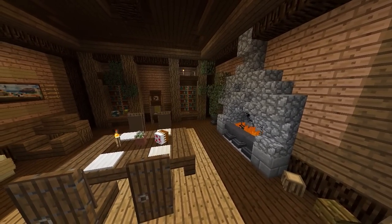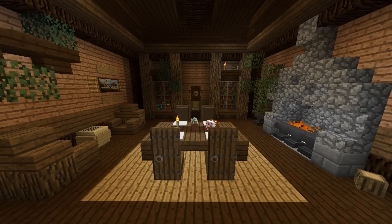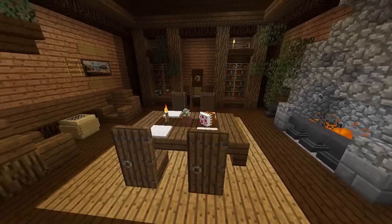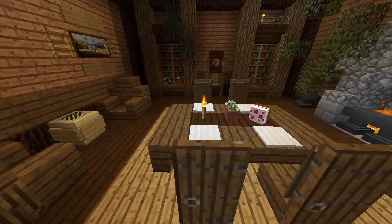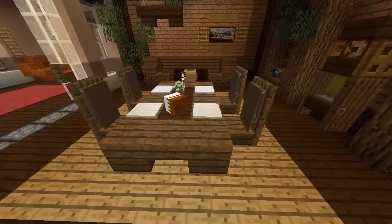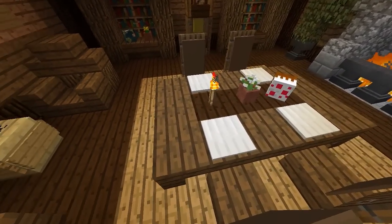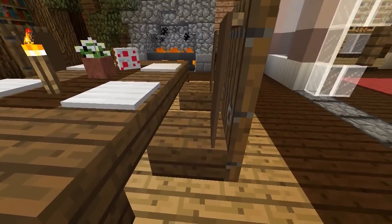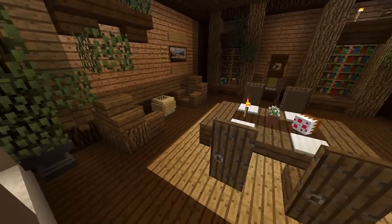Moving on to the fifth and final design — probably my favorite. This is a cabin style dining room built by Capitano, and I love the cozy feel and the color scheme. The dining table is smaller — you don't always have to go huge and grand. Just four chairs, stairs in the corners, made out of half slabs with iron pressure plates to represent the plates. The chairs are spruce slab, spruce door, and a brown banner, making a very nice complete chair design.